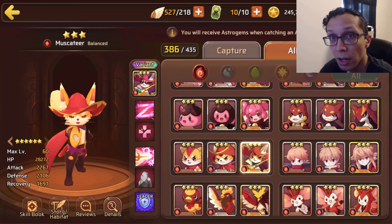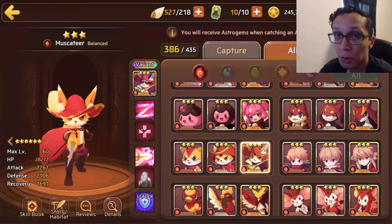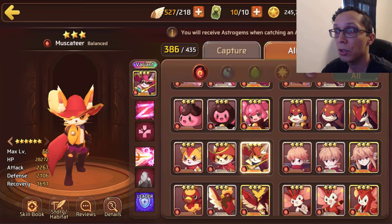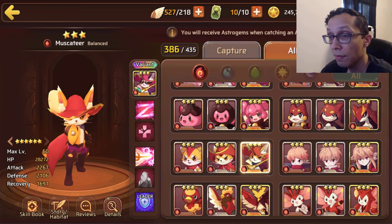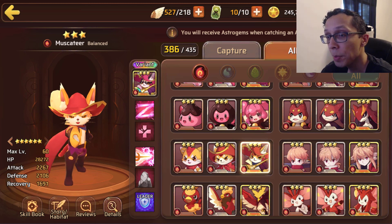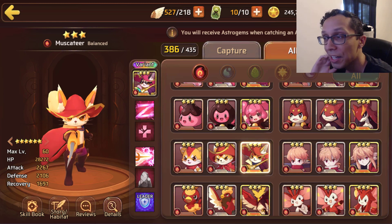We're starting off with Fire Getito — quick disclaimer: Getito is single target, just FYI, in case you don't know. If you're a newer player doing the capture festival, keep in mind all of the Getitos are single target. Fire Getito is a balanced type, coming in with 28k HP, 2.2k attack, and 2.1k defense.